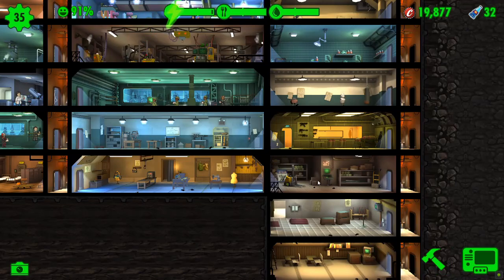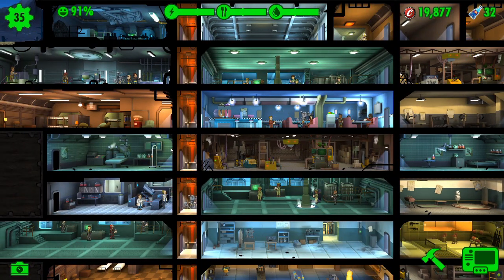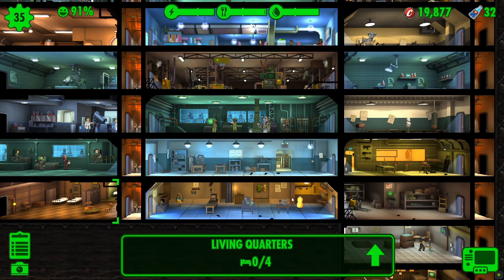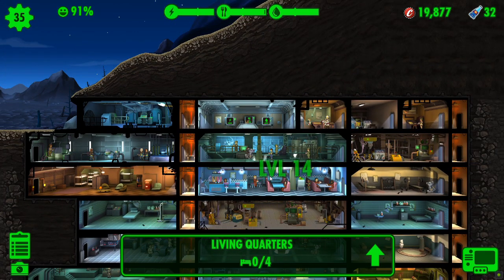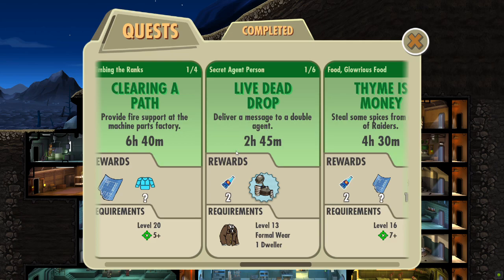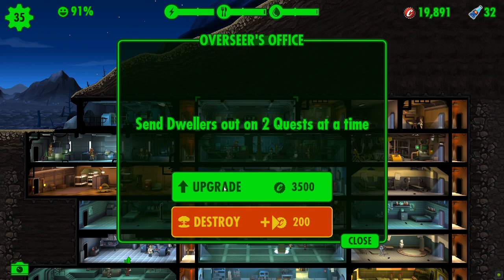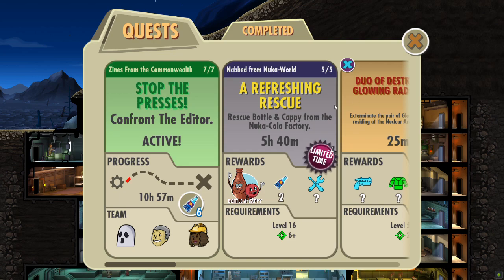Checking around the vault. I swear, finding the mysterious stranger once a vault becomes this size becomes quite the challenge, because you only have about five seconds to find him. What we will do is get the Overseer's Office upgraded over the course of this video so we can do two quests at the same time. We've already sent out the maximum number of quest teams — upgrade the Overseer's Office to send out more. We've got 19,800 caps, so we can certainly afford the 3,500 to upgrade.